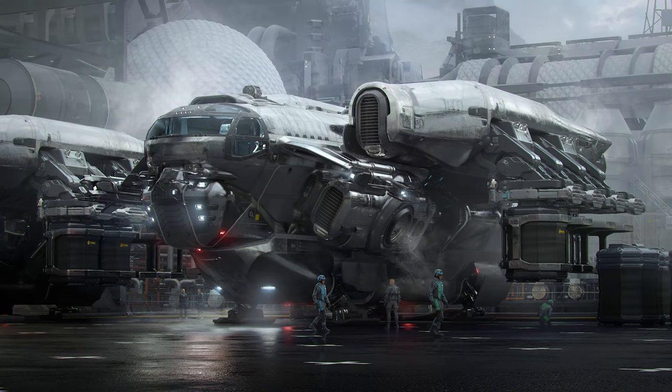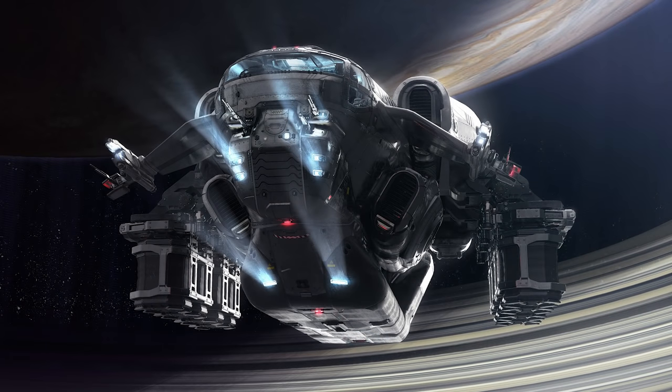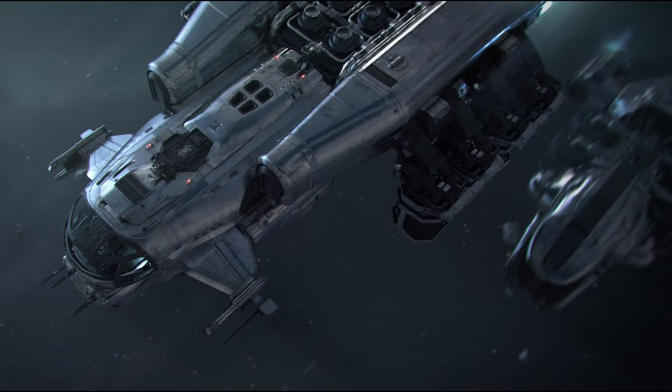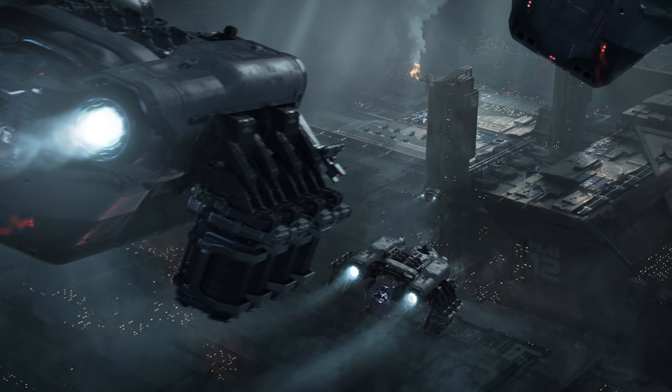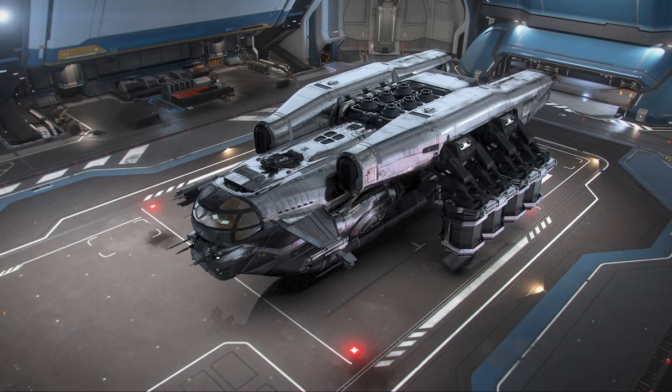The MISC Expanse is the latest concept ship to go on sale from Star Citizen. Cloud Imperium said the newest concept refinery ship from MISC will take your mining operation to a whole new level — transform raw materials mined by yourself or others into saleable materials and make Alpha UEC on the fly with the MISC Expanse. It pairs really well with the Prospector because it can refine the ore that the Prospector drops off.